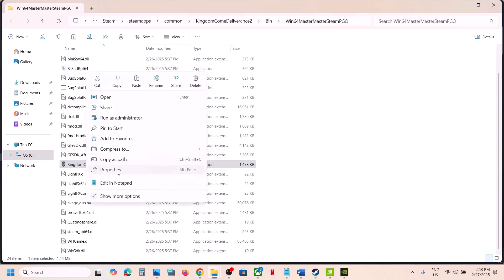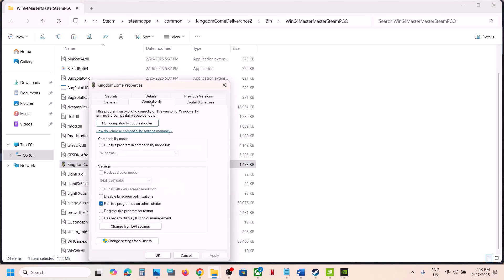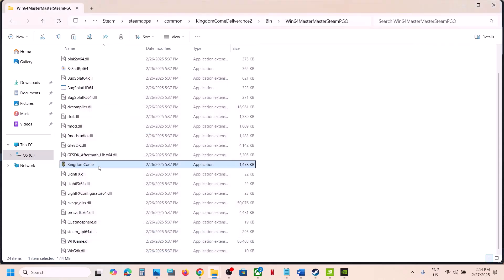If that doesn't work, go back to Properties and the Compatibility tab. Put a check on compatibility mode and select Windows 8, hit Apply, click OK, and launch the game to check. If that doesn't work, try Windows 7. If still not working, put a check on 'Disable fullscreen optimizations', hit Apply, click OK, and launch the game to check.